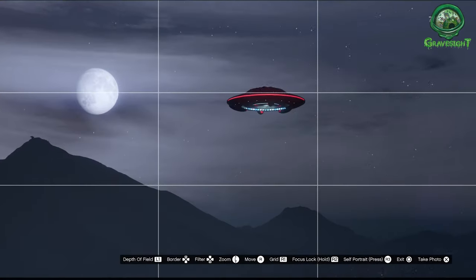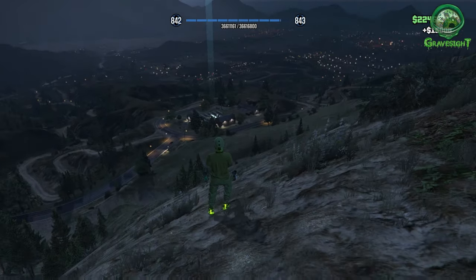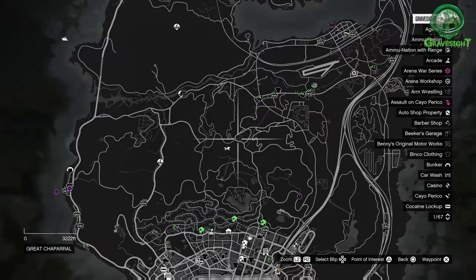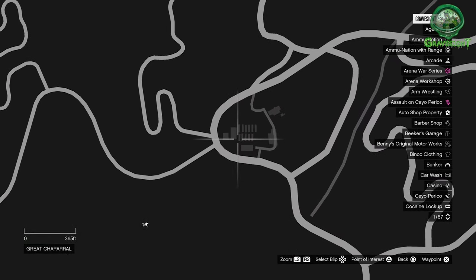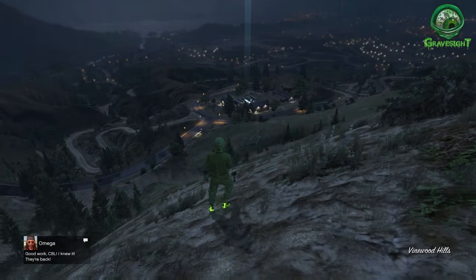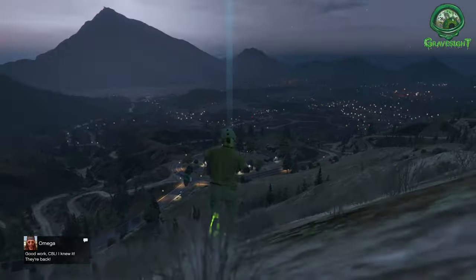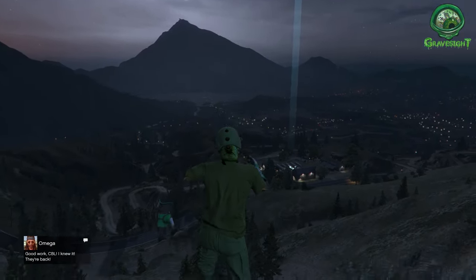This is location number 11 for the UFO sightings, located out in Sandy Shores. We're getting closer to the city, and there's a barn area right in front of me — I'm right up on the mountaintop, basically in the middle of the map. This UFO is going to spawn between the hours of 10 p.m. (2200 on your phone) and 4 a.m., so you have quite a bit of time to come out here.